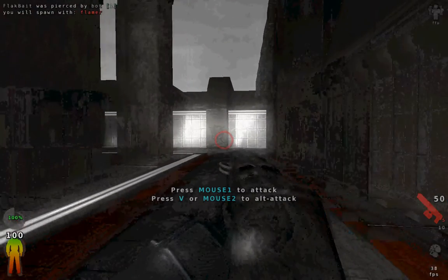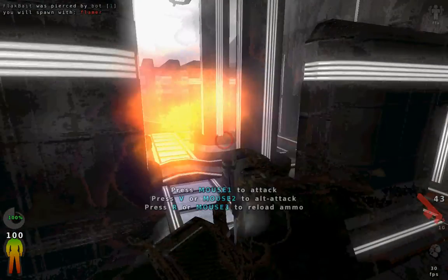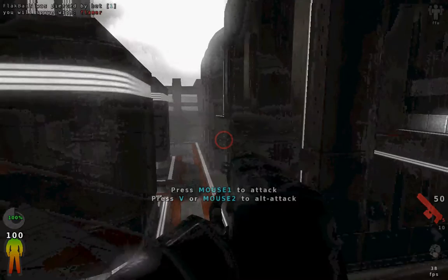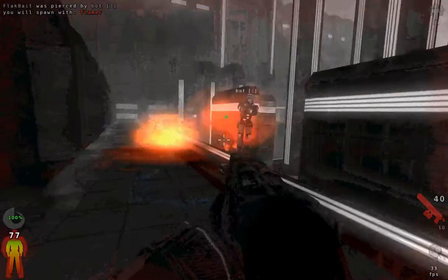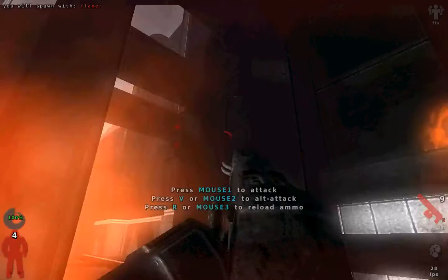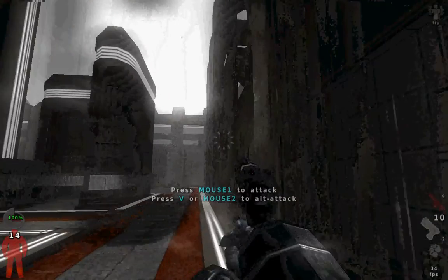Next weapon: the flamethrower. 'Kill it with fire' is my motto for this. Just left click to use the flamethrower, and R to reload. Right click to shoot a ball of fire — I think that's what that does. It's a damage-over-time weapon, so you can die and then still kill the other person.